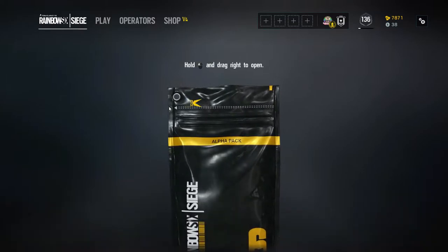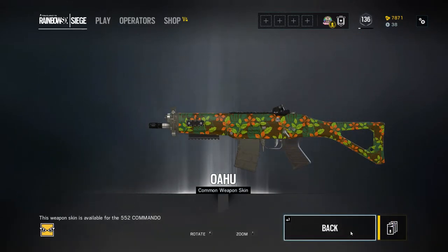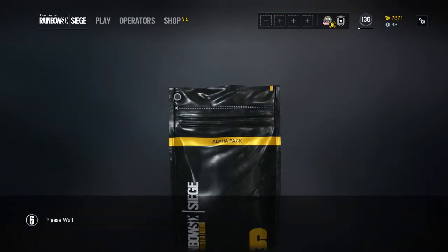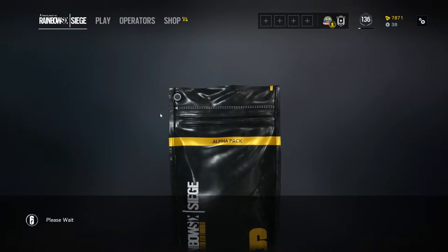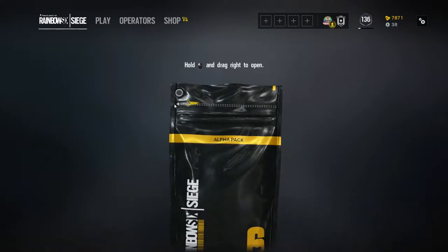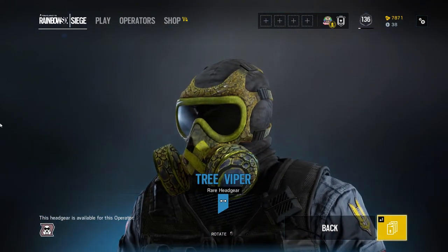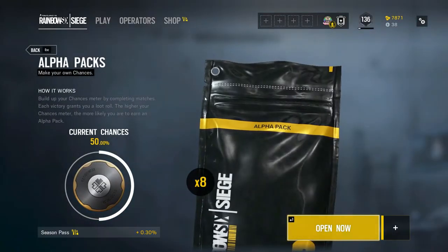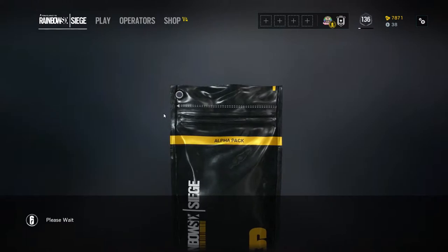The first alpha pack — well sorry, the second alpha pack — it's a weapon skin. The computer is just loading a bit. Okay, the second one: nice, Tree Viper. If I'm not mistaken, this is one of the new skins released for Mute, and it comes with a charm.